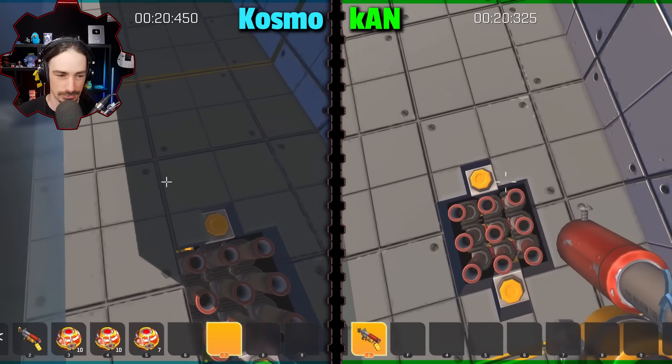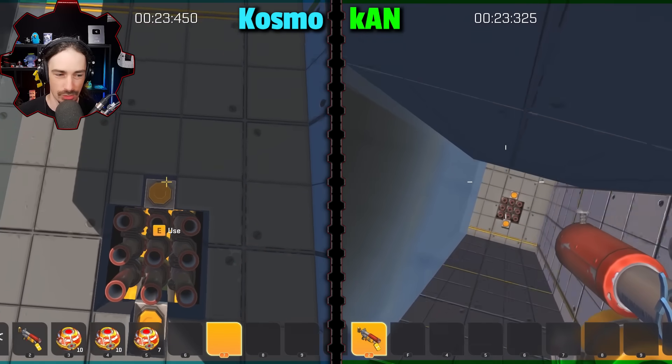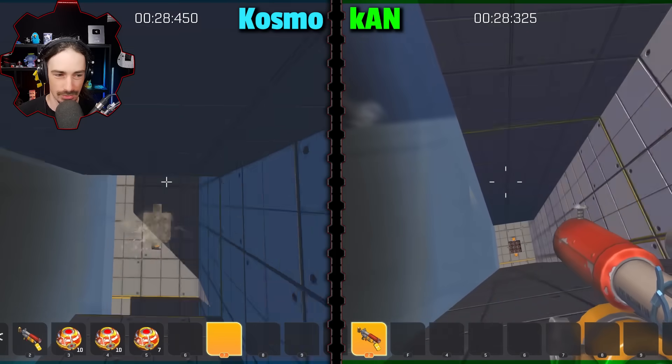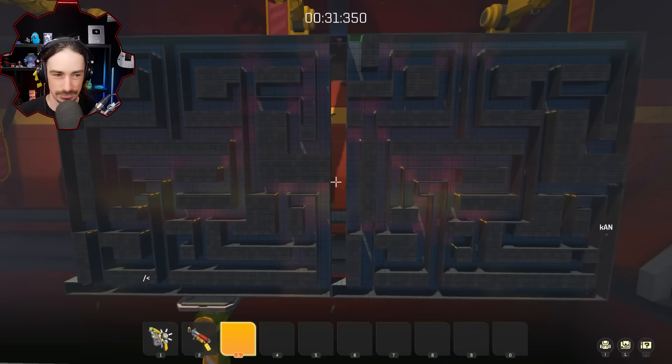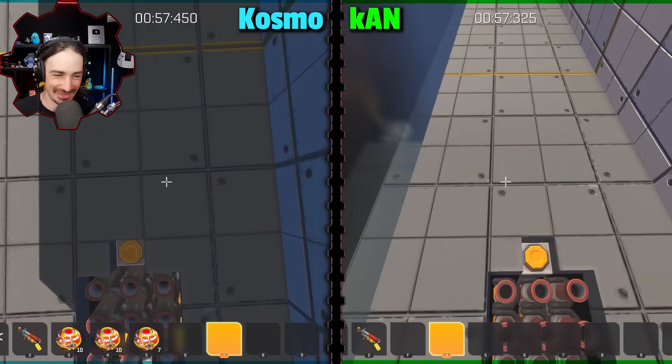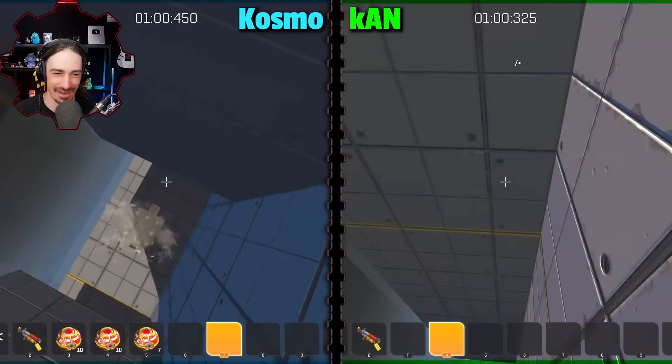Players quickly discover that positioning makes a huge difference — the more centered you are, the higher you go. One player can't make the gap. Khan made it high enough but didn't quite clear it — he just experienced the issue that makes this harder than it was supposed to be, getting caught on the wall. You don't want to rub against the wall on the way up; you want to go up straight and then move forward.